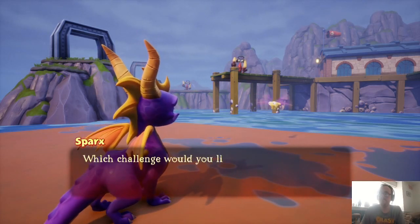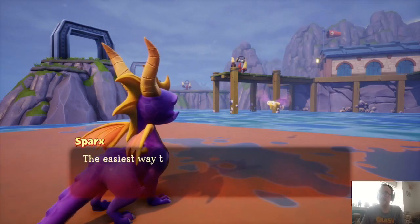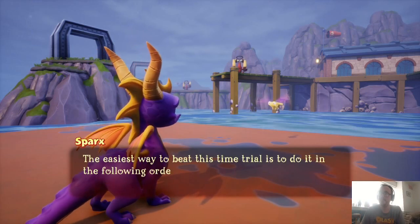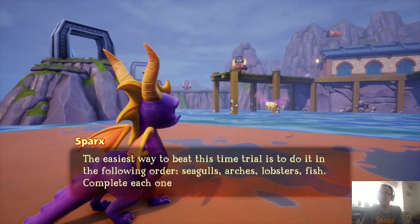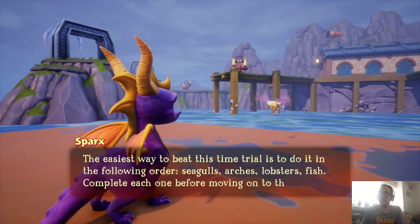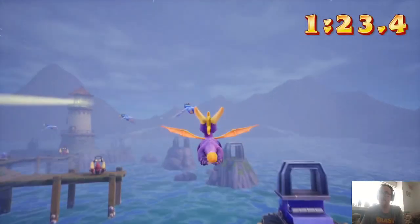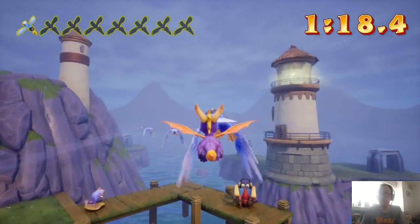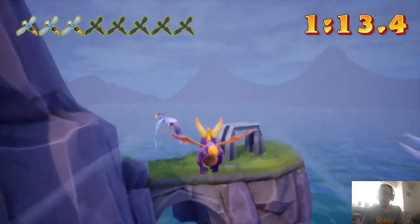Blue Food Boobies! Alright, we'll go for the timing tag first. The Seagulls, Arches, Lobsters, and Fishwells - try to keep that order in mind. The speedway levels are probably not going to go very well, but we'll see. You never know. I shouldn't doubt myself too much.